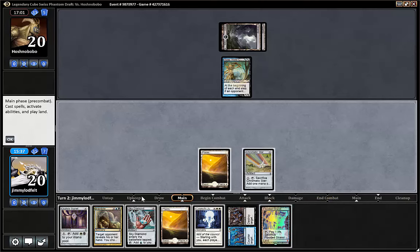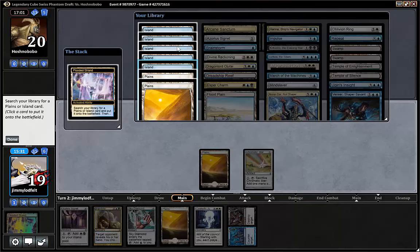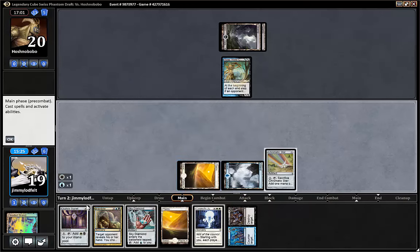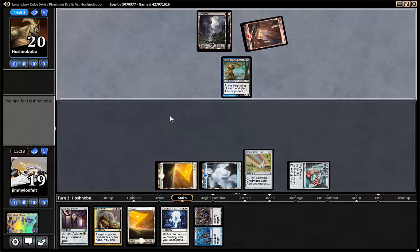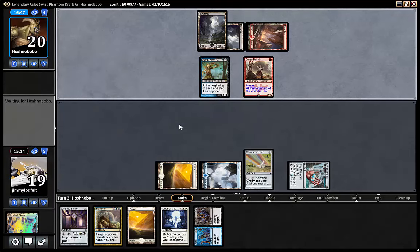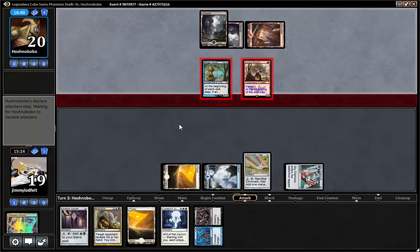Star — good draw. We're not gonna use it for a few turns. It's always nice to have a little mana fixer cantrip type of card. Now we just play Sky Diamond and pass. Beginning of each end step, if an opponent lost three or more life, he may draw a card. So that's not yet — but he's aggressive. The Rakdos deck in this cube seems very aggressive. We can fetch a blue island — why not? And then play the Sky Diamond.